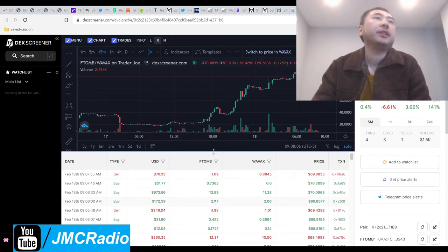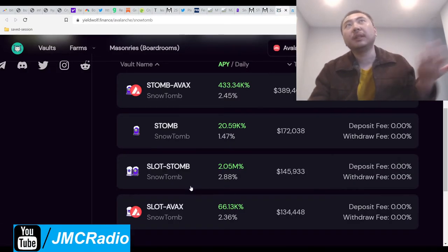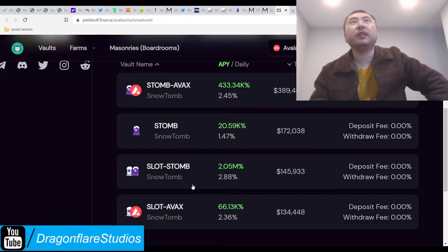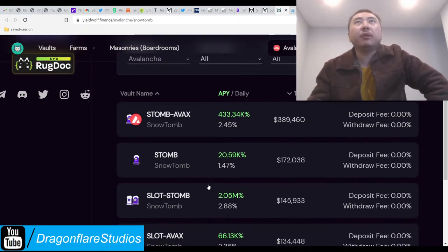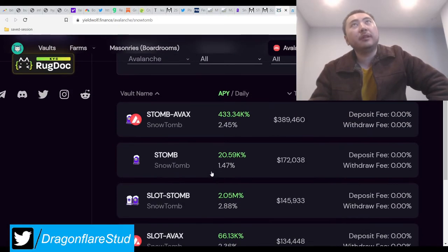Why do idiots dump this stuff? They're stupid or they're trying to swing trade — it can only be one of those two. And yes, stupid also includes inexperience. So now you know better. And if you lose money on this, you're obviously not listening.